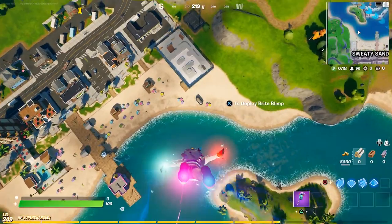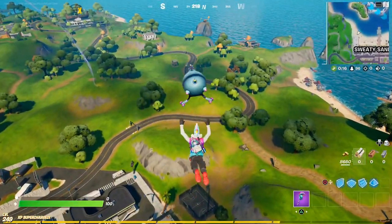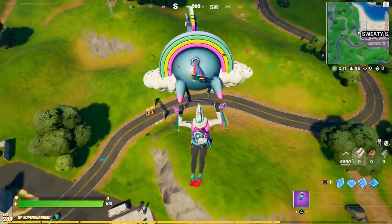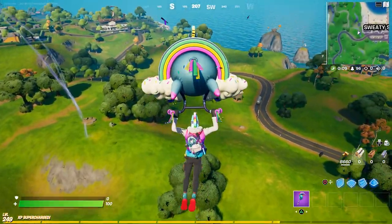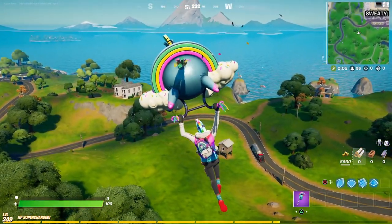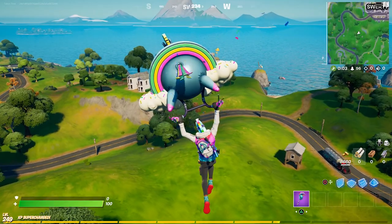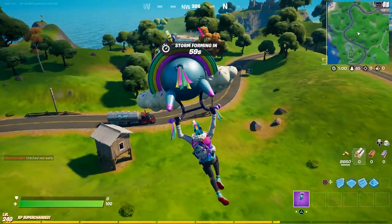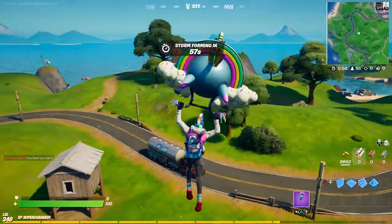In game, the Bright Blimp on Lombro looks pretty cool — the color scheme matches nicely with the giant rainbow. The one thing I don't like about this glider is the noise — it's almost like someone scrunching a balloon.